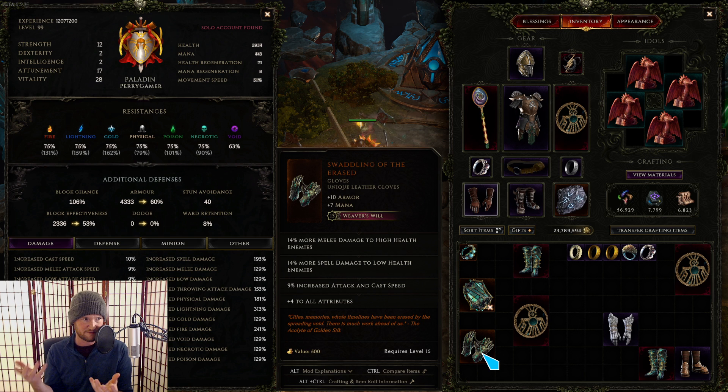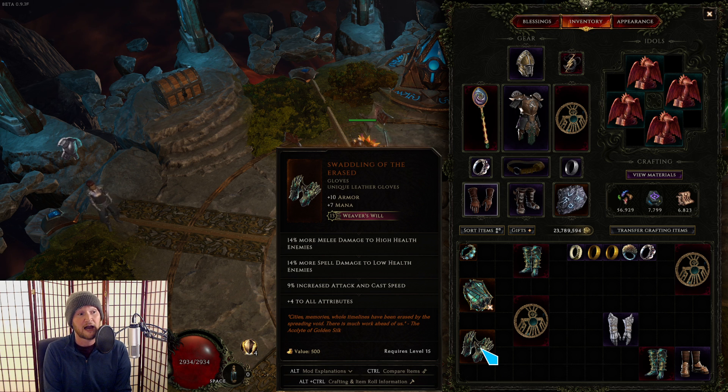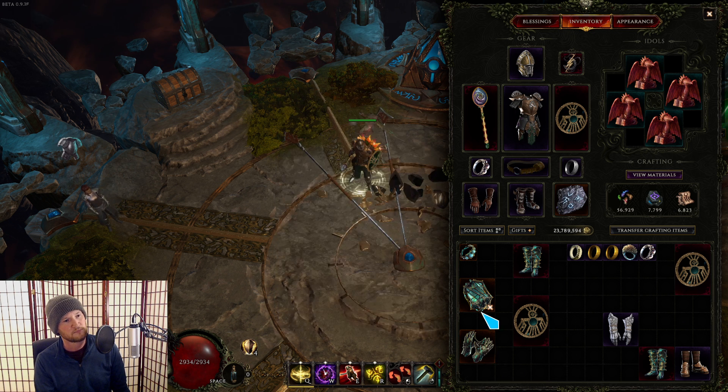Been playing a lot of Runemaster builds, so I've been really happy with using Swaddling of the Erased. Notably, if you get tier seven attack speed or cast speed on these unique gloves, they already have attack and cast speed — so it's like having double attack and cast speed on your gloves. Getting any kind of attribute is great for an attribute-stacking build. Intelligence is obviously the best attribute to stack right now given all the support in Runemaster. Getting tier seven intelligence to go along with the plus-to-all-attributes affix already on these gloves is a great way of juicing more intelligence into your build, especially if you're trying to hit a threshold for something like the Red Ring of Atlaria.